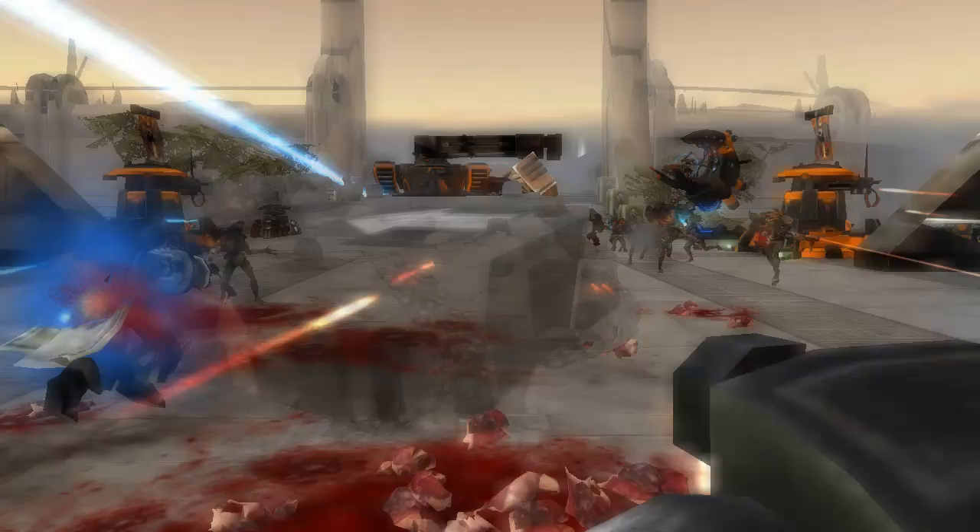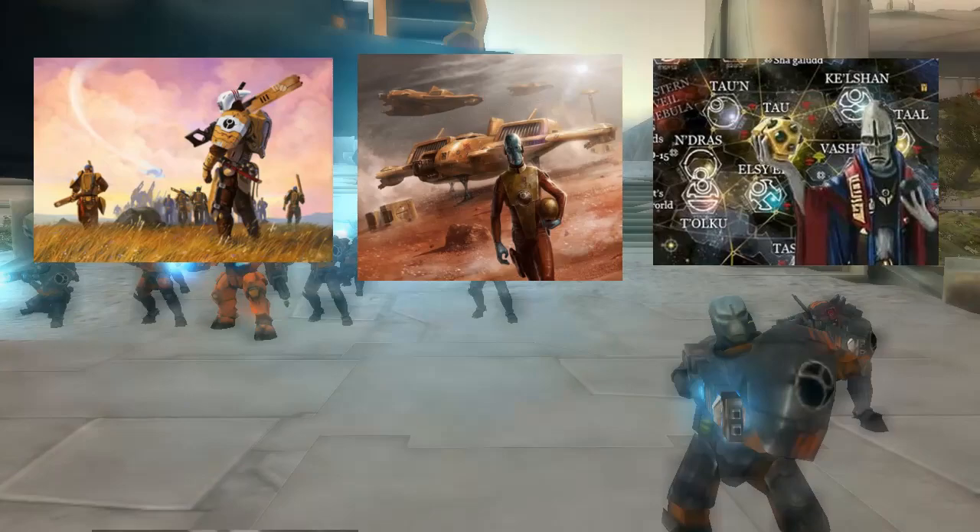Our great empire consists of the Fire Caste, Air Caste, Water Caste, Earth Caste, and Ethereal Caste. But most of the efforts on the frontline are done by the Fire, Air, and Earth Caste. Unity amongst these three castes can pave the way to victory.